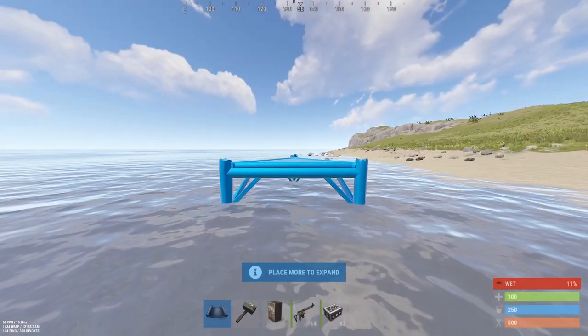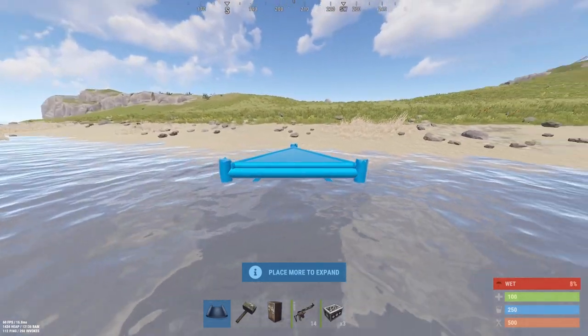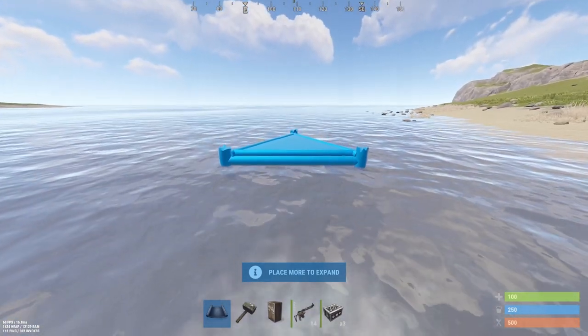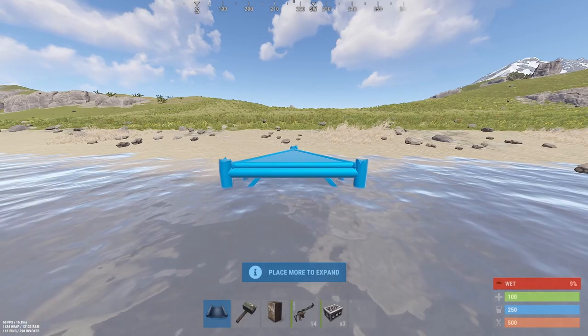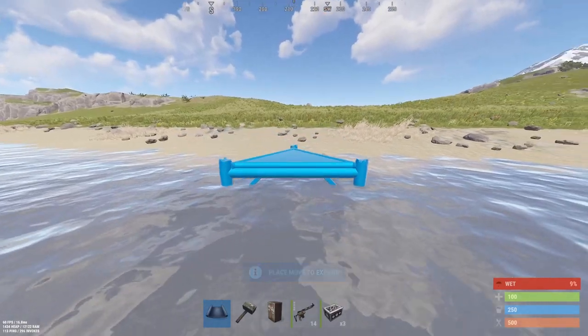We're going to build the smallest offset bunker you can build. It's going to be two triangles. You can use it for external TC or just as the core for your base and build off of it. Especially now that the storage is buffed, so just a couple of small boxes is a good core for all your boom.